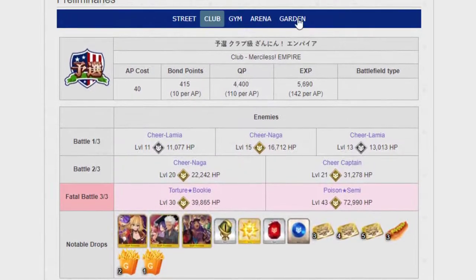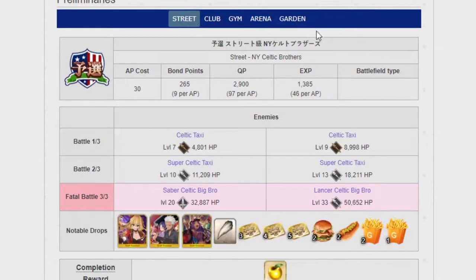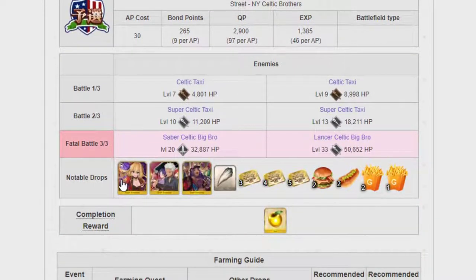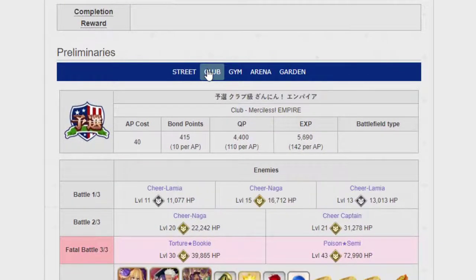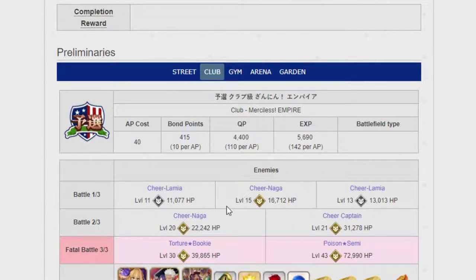The specific bosses are set up in these stages. Street is easy. The other ones can be a little bit tricky. Notice how there are some waves with three enemies, then two, then two — that's extremely annoying, especially if your strategy is built around 3-enemy farming, because having two enemies is actually harder. Remember that.